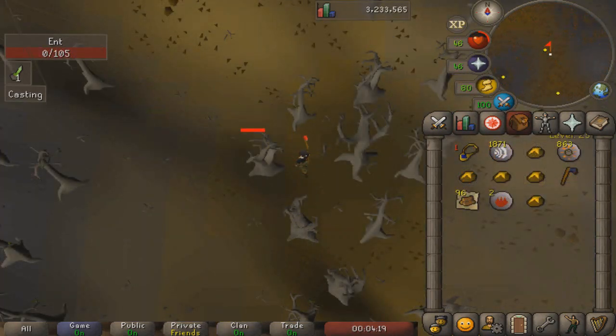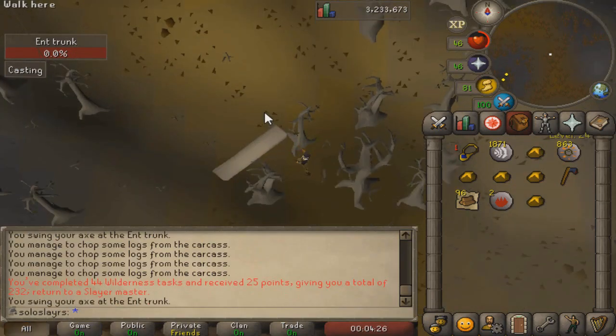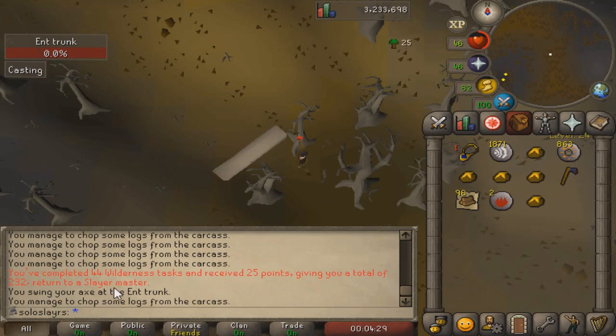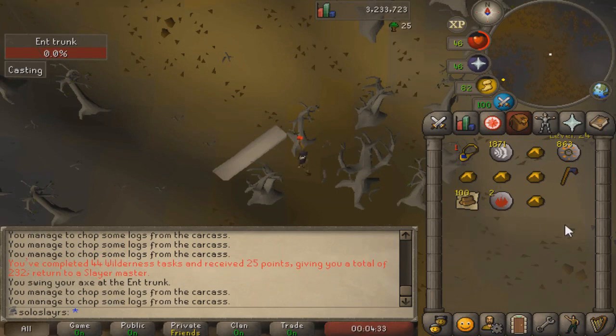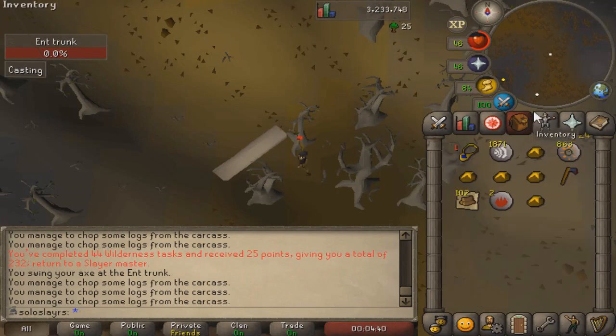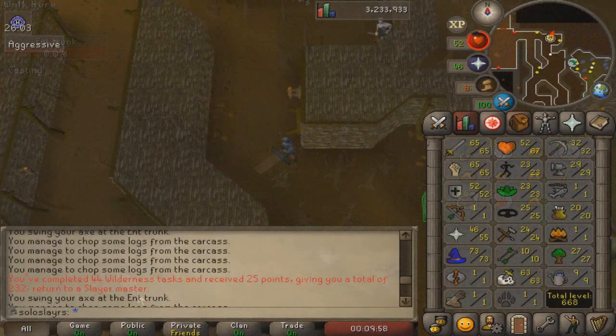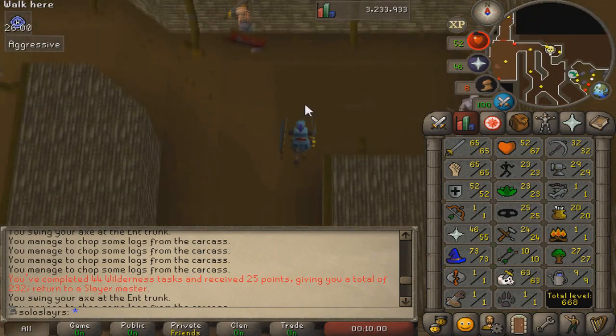We finished up our task of Ents. It's a very long task to do — you've got to chop the Ents, and killing them takes a while on this account anyway. But that is 25 points, giving us 232 points in total. We got about 100 logs from this inventory and about 300 in total. By my calculations I needed about 360 to get to level 30 Firemaking, and at level 30 Firemaking I can do the Sea Slug quest. We got up to 27 Woodcutting from that task.